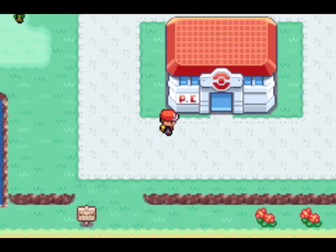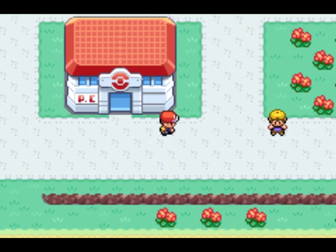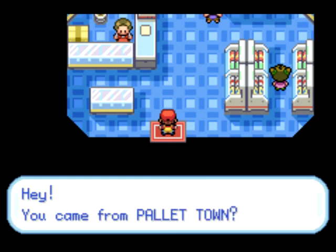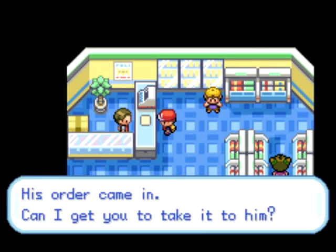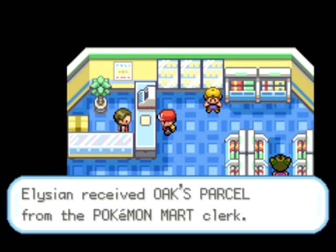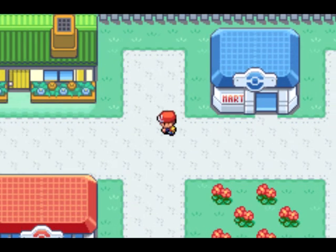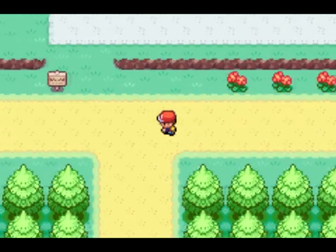We could go in the Pokemon Center and heal up, but our Pokemon hasn't suffered any damage yet. So we're just going to go over here to the PokeMart. We got the PokeMart guy — he came from Pallet Town. You know Professor Oak, right? His order came in, can you take it to him? We got Oak's parcel — it's in the key items bucket. So now we're just going to run back to Pallet Town. After we do this, we're going to call it for this episode.